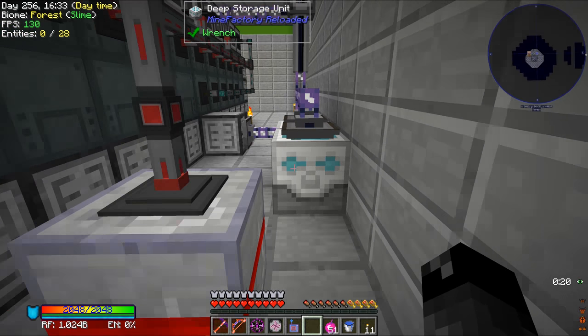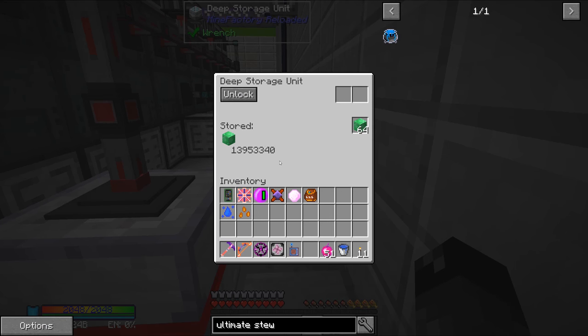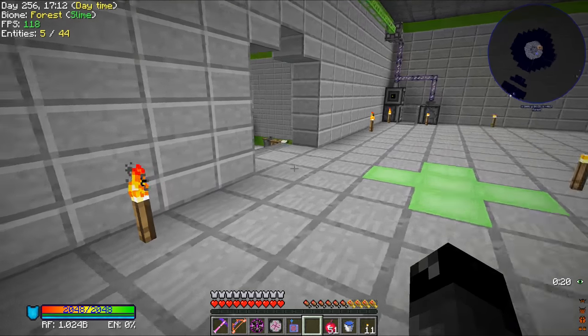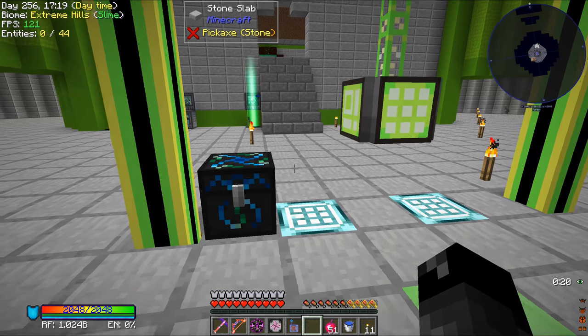So overnight the server has been running and our quarry has been going. We've been collecting a lot of emerald blocks. We had 13 million and I just went back to the mining world and set it up so it does another quadrant. Previously we were doing the Northwest core quadrant, now we're doing the Northeast quadrant. By the time this is done we should have like 26 million blocks of emerald for EMC purposes, and we can still do twice that amount by doing the South side. So we're going to have plenty of EMC.